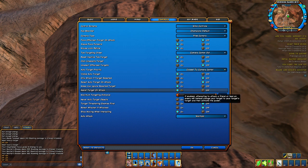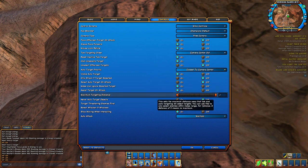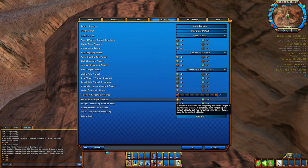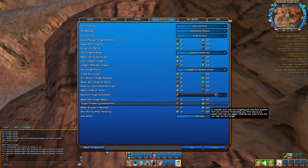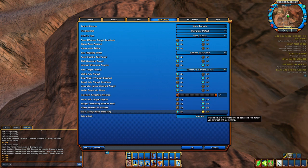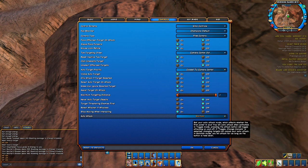Assists Target on Attack — you can assist an enemy or a friend and see who they're attacking. Maximum Targeting Distance — set to zero. Never Auto Attack Objects — turn that off so you can auto-attack objects like cars, because there are a lot of quests where you have to hit those things and it makes it easier. Target Threatening Enemies First — turn that off so targeting is more accurate to what you're pointing at. Select Attacker if Attacked — off. Stop Moving When Interacting — on.